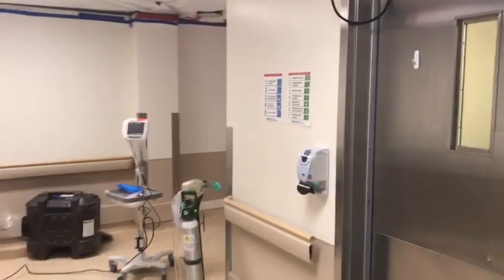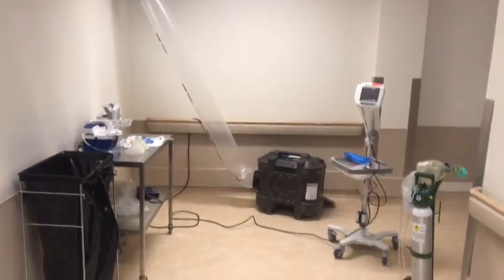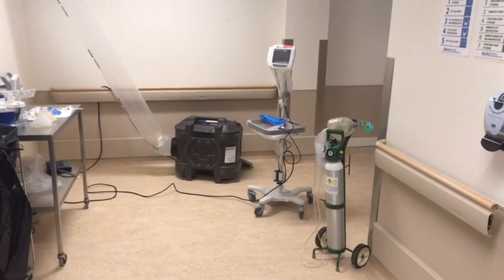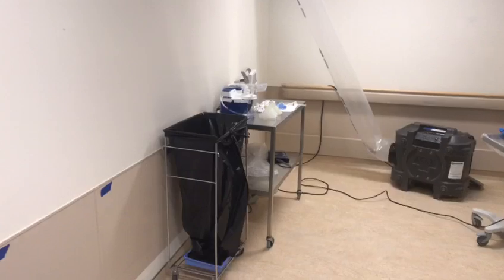It's a bit noisy in here with the generator, but the stretcher will go here. You've got your glidescope and oxygen source to your left, and you're standing at the head of the bed, and your airway's set.